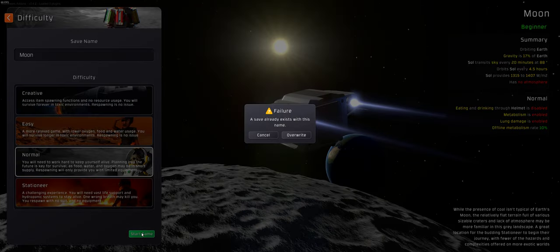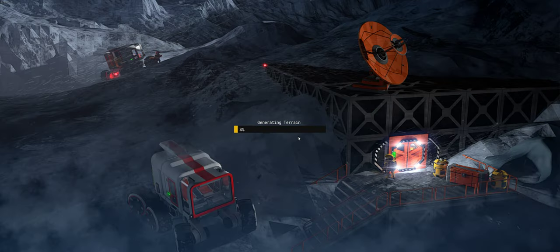We're going to start on the moon on normal difficulty, start the game, overwrite the previous save, and see what kind of starting world we end up with. It takes a few moments to generate the terrain — this is usually more on the first iteration. When you load up an existing save it doesn't have to generate the terrain, it just reads it off a file and goes much faster.